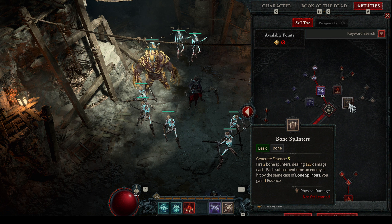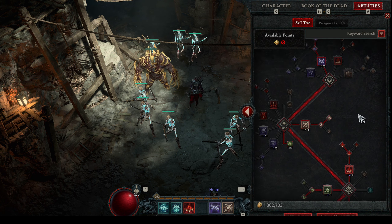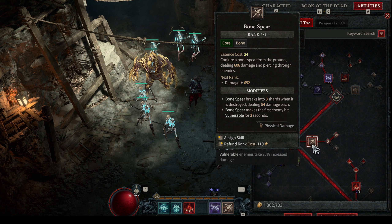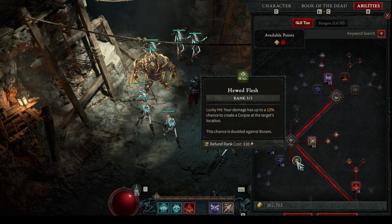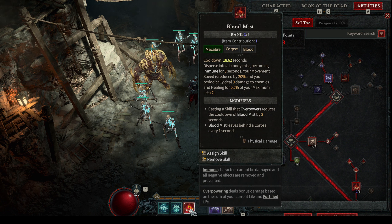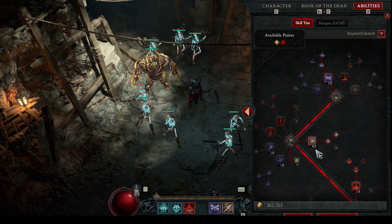You could just build a spec around Bone Splinter, but the problem is you need to stop to cast. With Blood Mist you don't need to do that. So the tree covers two main things. I put points into Bone Spear, and I also put points to get a better chance of getting corpses. With each corpse, when I explode it with corpse explosion while inside Blood Mist, I'm resetting its cooldown — because I have a legendary for it. After that we'll talk about items.